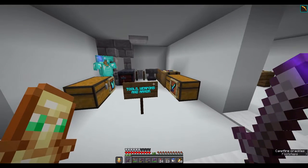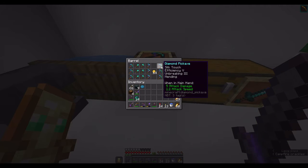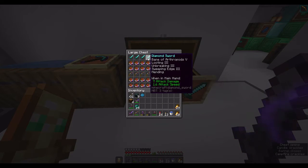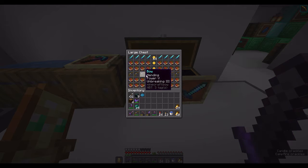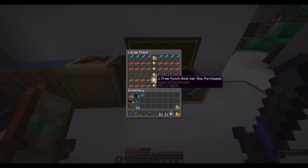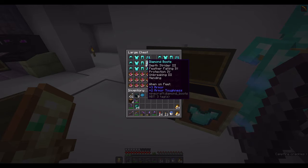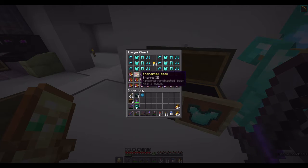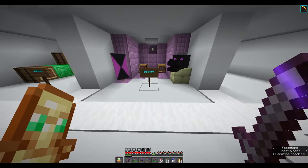Over here, we have the next set of rooms: Tools, Weapons, and Armor. It's 64 Inhibit Tokens for one tool, and it may sound overpriced but you'll see that it isn't once we start making some minigames. You can get them in fortune 3 or silk touch variants. We also have swords and we are offering the modification books for free. We have mending bows and infinity bows, and modification books again for free. For armor, we have maximum enchants except for thorns and soul speed 3, since I don't have a bartering farm, and we are offering thorns books for free. All tools, weapons, and armor pieces are 64 tokens each.